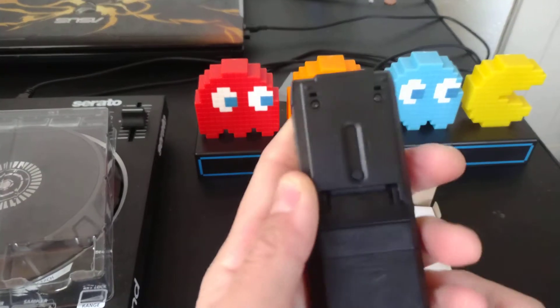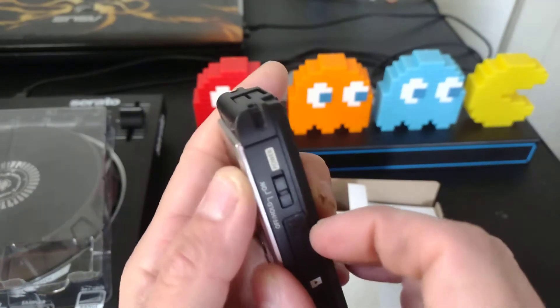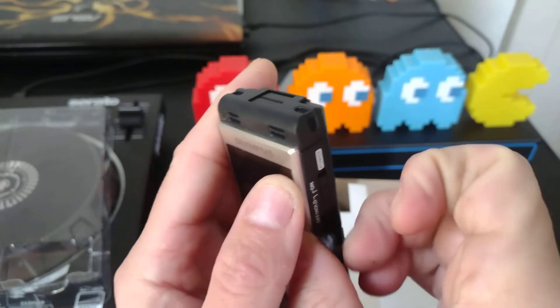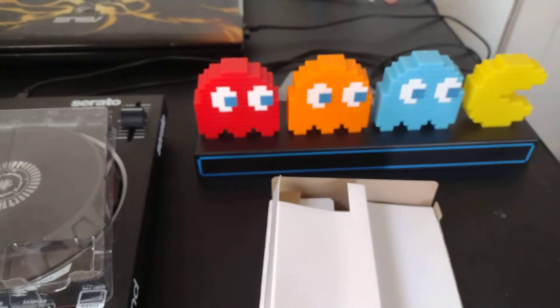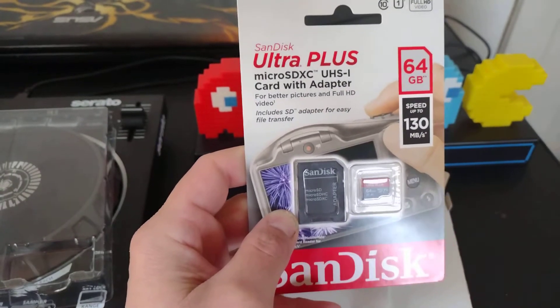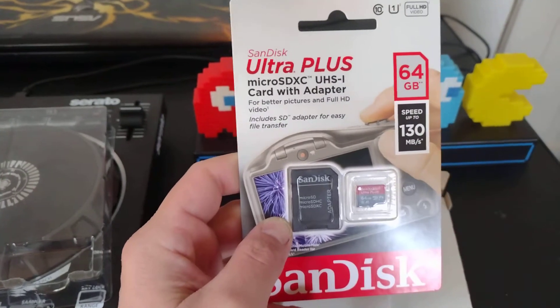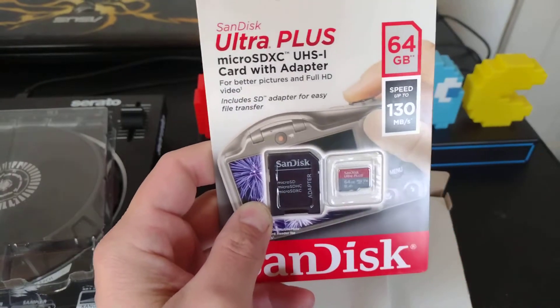There we go, locked it in. Here's where the micro SD card goes, right there. I do have one — I got the SanDisk Ultra Plus micro SDXC UHS-1 card with adapter.